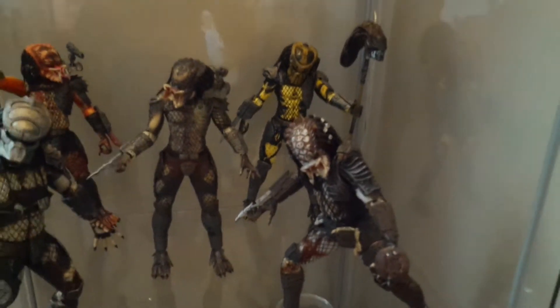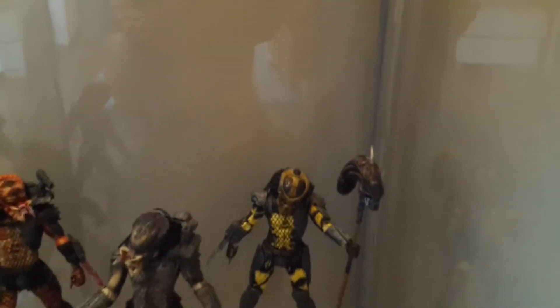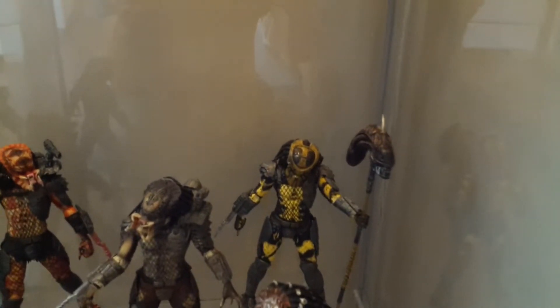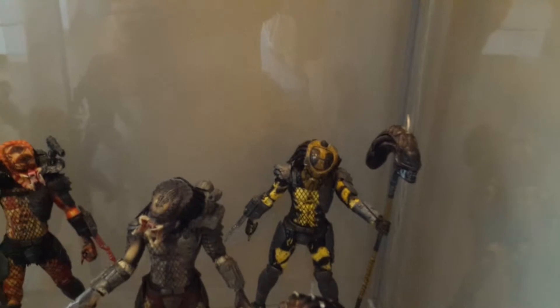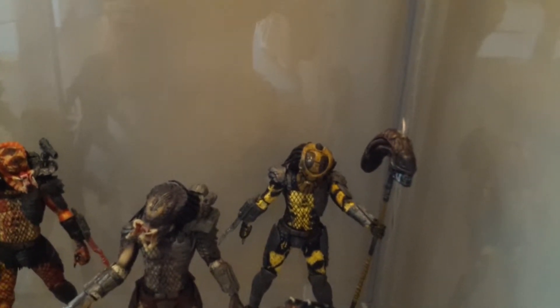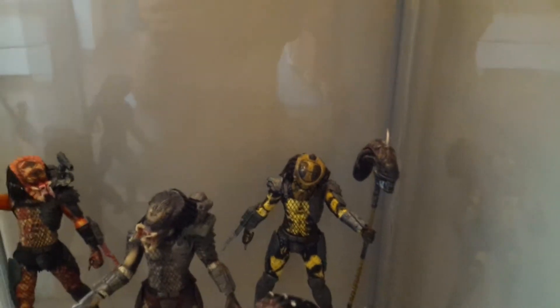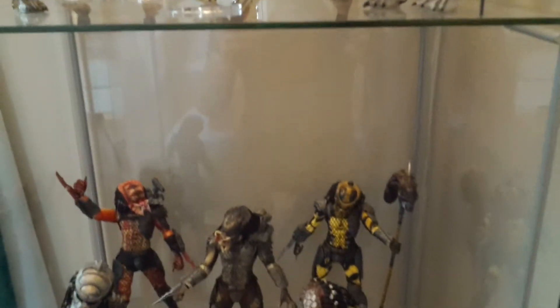The one in the corner is Wasp, with the alien xenomorph on the spear. He's great because he's yellow and black — different color, different mask, a bit of a transformery mask. Don't turn the staff around the other way because it looks rude, but we won't go into that.